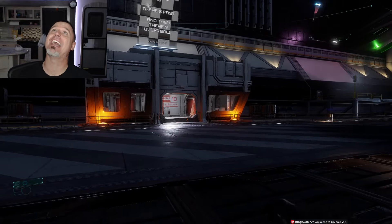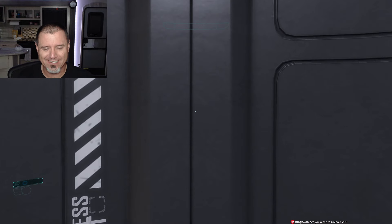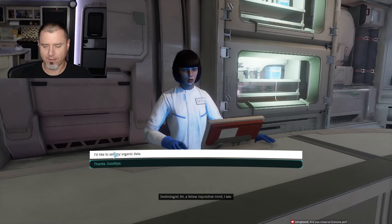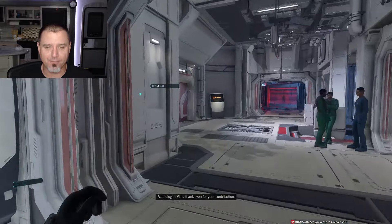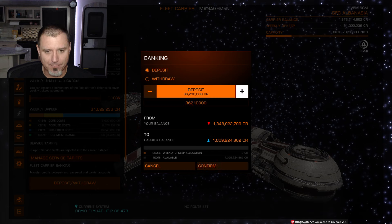I pressed my five key out of habit expecting my exobiology scanner to pop out — wait, we're not on a planet. Let's go see how much money we made. Sell our data — 37 million, and then there should have been one or two first footfalls. Wow, 185 million! Look how much cash we made. Let's make sure our carrier balance is topped off — I'd like to keep at least one billion credits in there. Let's deposit enough to bring the carrier balance back up to one billion.